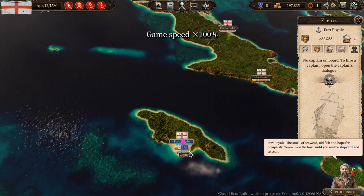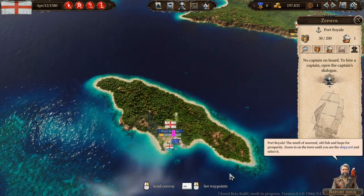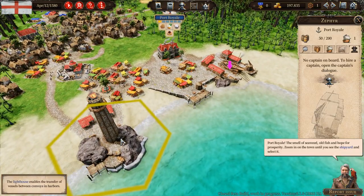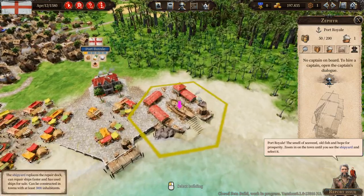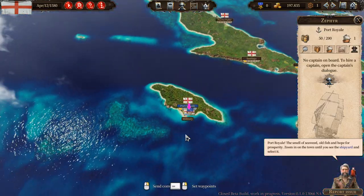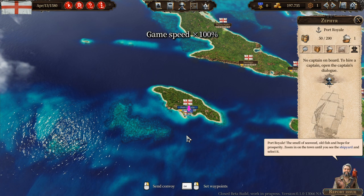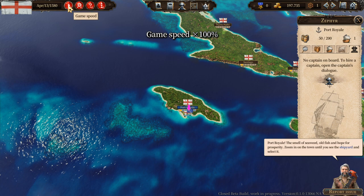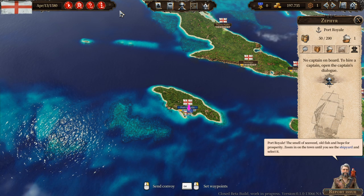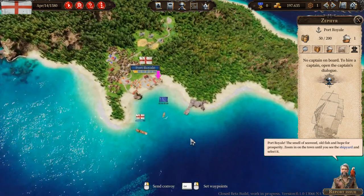Port Royale — the smell of seaweed, old fish, and hope for prosperity. Zoom in on the town until you see the shipyard and select it. This is really cool — the whole zooming in and zooming out is such an integral thing. Also, you can press plus and minus to speed up the game, and presumably you can also change it. Nope, can't change it here — just plus and minus.